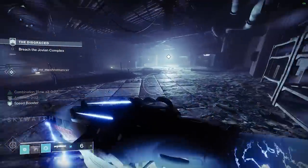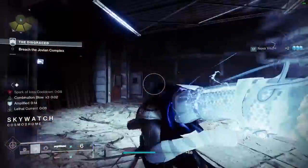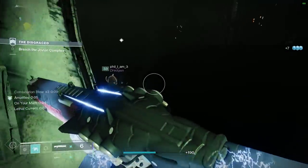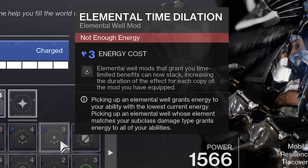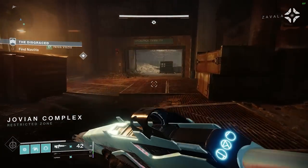Font of Might has a cool stacking interaction with Elemental Time Dilation. Elemental Time Dilation adds a base five seconds per additional Font of Might or copy of a matching mod. So with one Font of Might and one Elemental Time Dilation, Font of Might now lasts 15 seconds. Adding a second Font of Might makes it 20 seconds — it just keeps stacking. The wording on Time Dilation can be confusing because it says 'per copy of the mod equipped,' which I initially read as needing multiple Time Dilations — but you only need one of that mod to stack the rest.